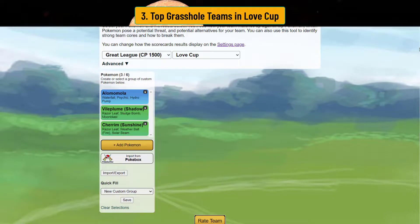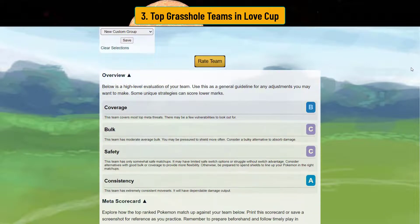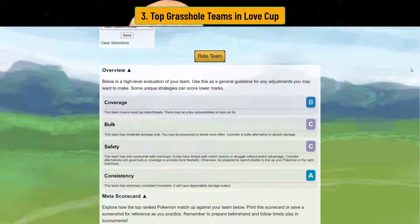Basically put Alomomola in front as your water bastard tank and then have the two razor leafers in the back. These teams don't have a lot of bulk and safety, but this team does beat the double charm team. If double charm teams are out there, this team beats them — especially if you line up the charmers with shadow Vileplume and you have a shield, because a Psychic or Ice Beam from a Wigglytuff or Clefable can actually take out your shadow Vileplume.